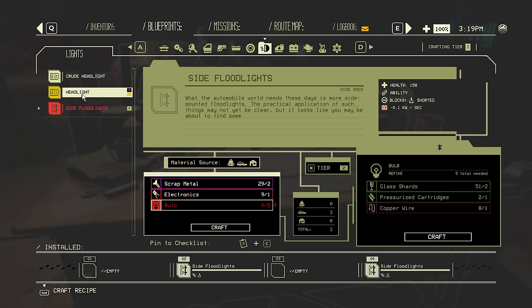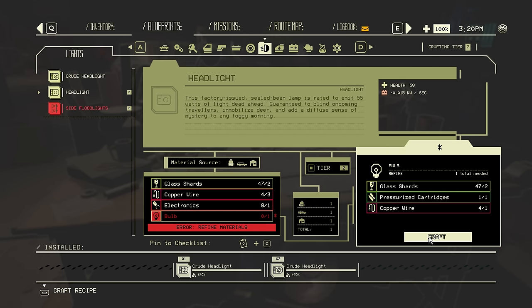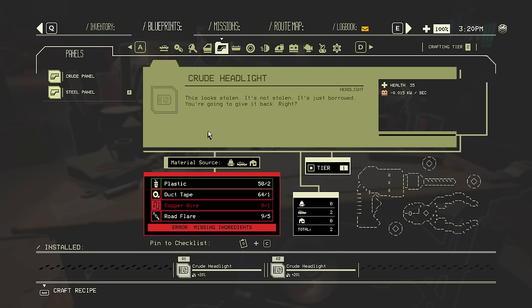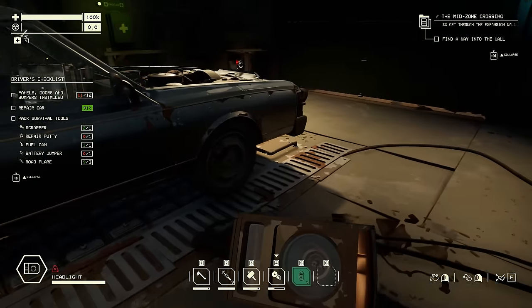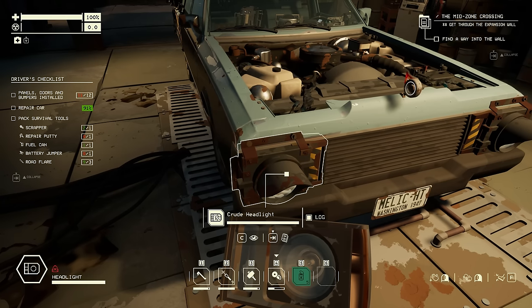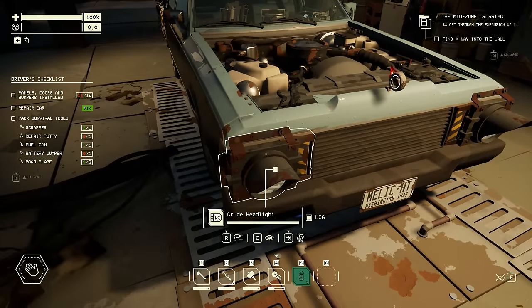First things first - new headlights. I can make two, but I'm going to have to make bulbs and I will be completely out of pressurised cartridges. But I only need two, so it's fine. I can always get more pressurised cartridges. Steel panel - go! All the scrap that I salvaged from the junker in the yard came in handy there. So I can now replace both of my crude headlights with regular headlights.